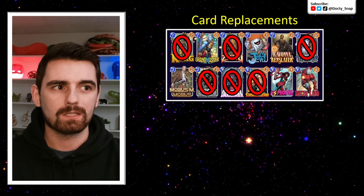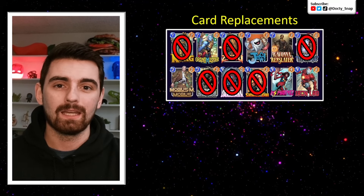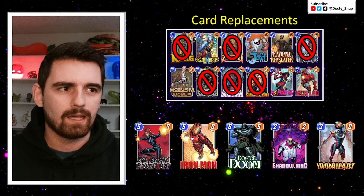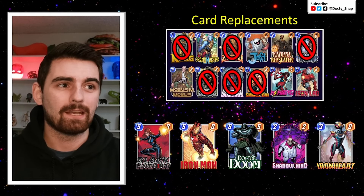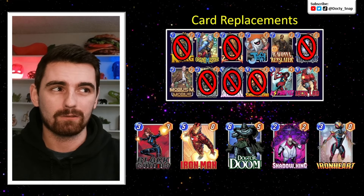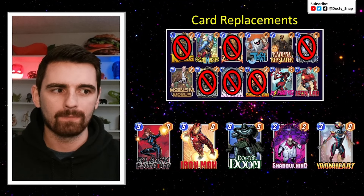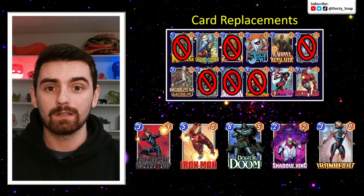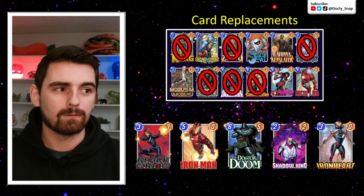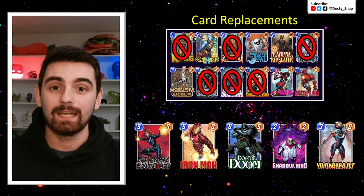The other cards that are series five and newer — like Grandmaster, Iron Lad, Mobius, or Ravonna — if you don't have them, they can be replaced. I'd start with these options left to right. Glazer from the Snap Judgments podcast has put out a Darkhawk list with Black Widow instead of Jeff and Iron Man instead of Mobius. I think Black Widow is a great option — she's another target you can hit with Grandmaster if you don't get Rockslide off. A card like Iron Man is also good because he gets the discount from Ravonna and you can copy his ability with Mystique. Cards like Dr. Doom are great for power and synergize well with Ms. Marvel. Shadow King is a great tech card and good target for Grandmaster, and even Ironheart is another good target for Grandmaster and Ravonna Renslayer.